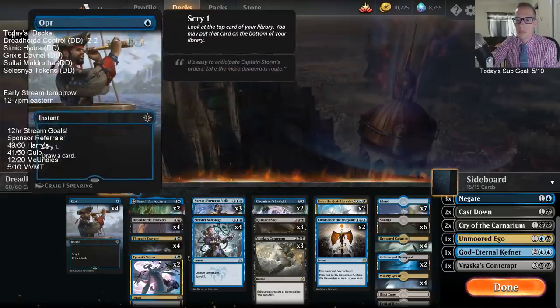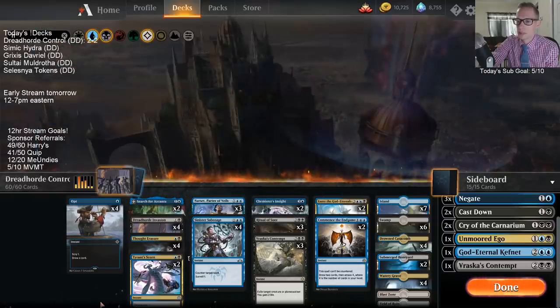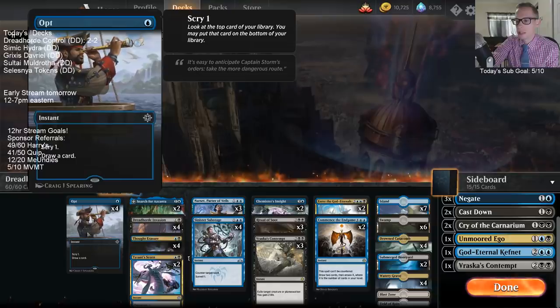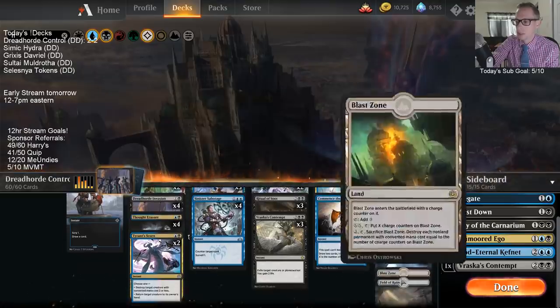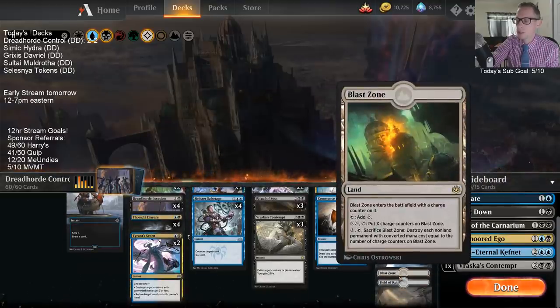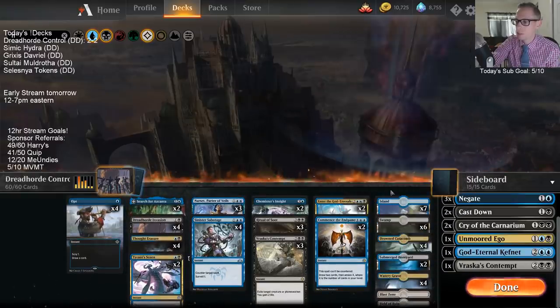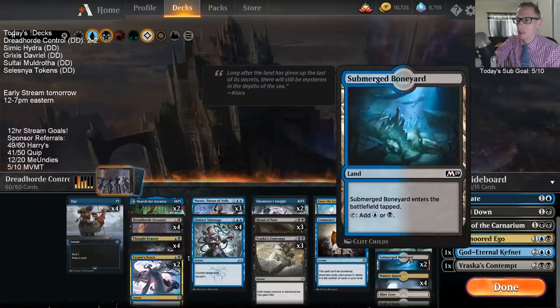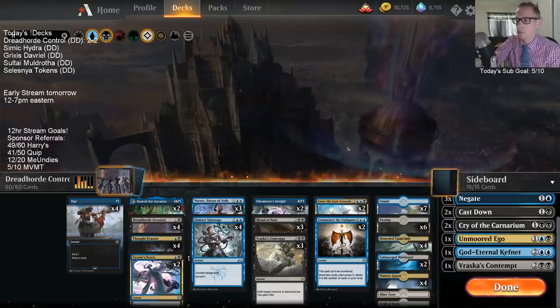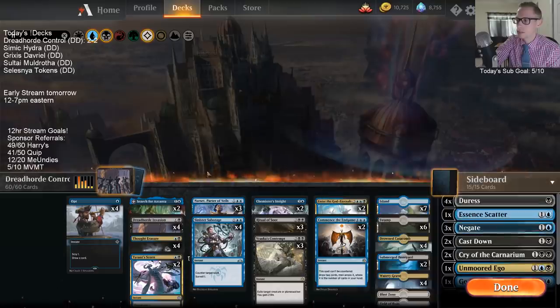I think that maybe Opt isn't necessary - maybe we could have a little bit more removal instead. I think that's probably the card I liked the least in the main deck. Loved having Blast Zone - Blast Zone was awesome. Field of Ruin is just awesome too. Loved having these two colorless lands. The Submerged Boneyards are good to help have the colorless lands. You could play Dimir Guild Gates if you want more full arts - same thing. Yeah, pretty impressive deck.